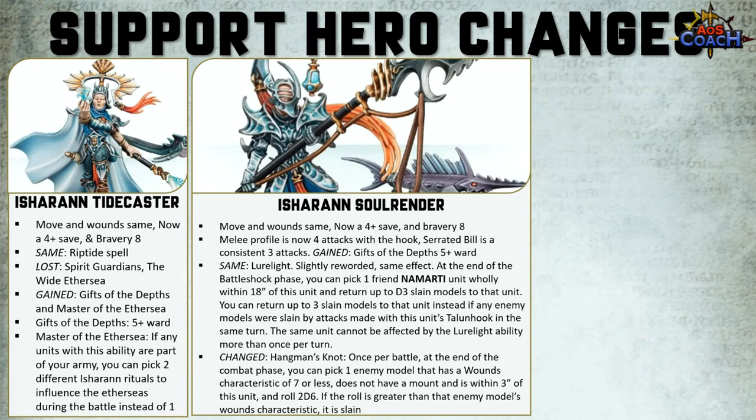The other change is the Hangman's Knot — once per battle at the end of the combat phase, you can pick one enemy model with a wounds characteristic of 7 or less that has no mount trait and is within 3 inches of this model. You roll 2D6 — if the roll is greater than the enemy model's wounds characteristic, it is just flat slain.